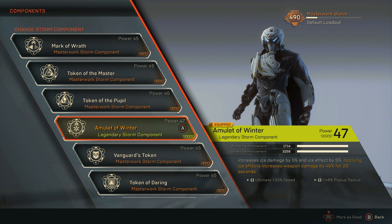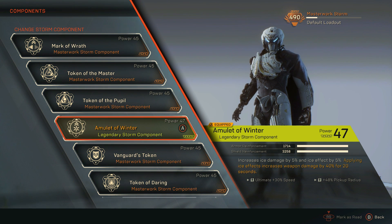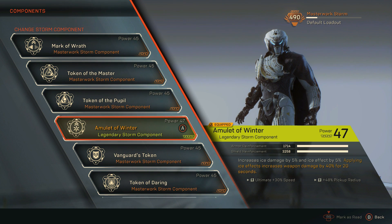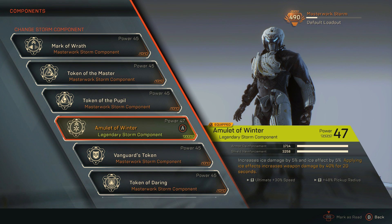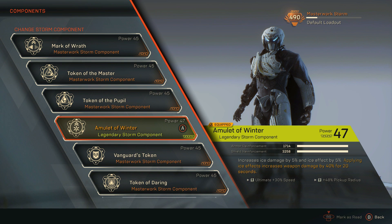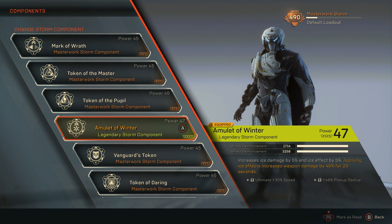Because I'm using a lot of ice seals, I felt it appropriate to use Amulet of Winter as my fourth component. Amulet of Winter increases Ice damage by 5% and Ice Effects by 5%. Ice damage is the amount of damage you do; Ice Effects, from what I can tell, is the ability to freeze people — similarly Fire Effects is the ability to set them on fire, and so on. Its passive is: applying Ice Effects increases weapon damage by 40% for 20 seconds. This plays into my guns — I use ice to melt shields, and once shields are down I start hitting them with weapons, so I have a 20-second window where weapon power is increased by 40% on top of the passives my weapons already do.